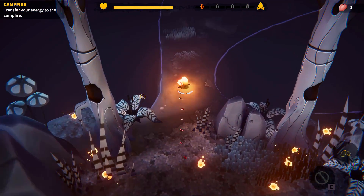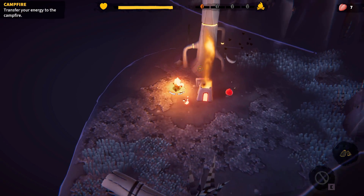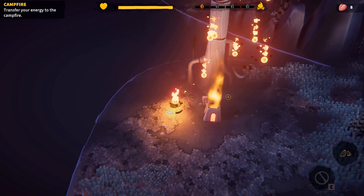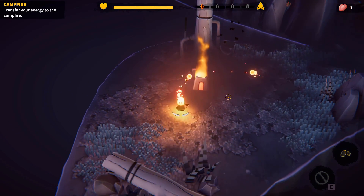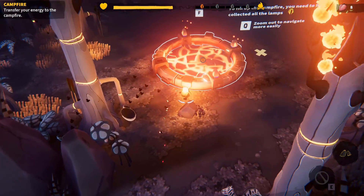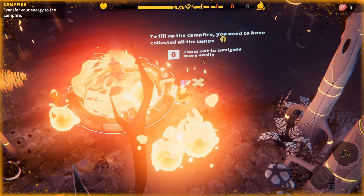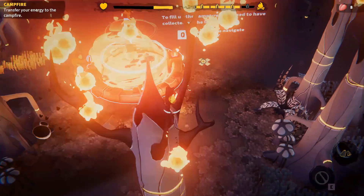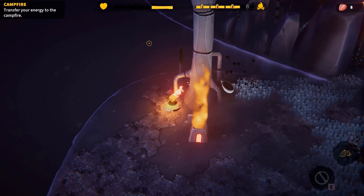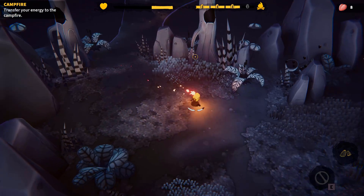It seems we can't pick up that energy — that's interesting. Opening the totem into energy gives us eight of whatever you want to call them — hearts, tongues. We can pick up some new energy now. It seems like we've got a maximum bar, so let's go fill up the campfire. To fill it up, you need to have collected all the lamps. We can transfer some energy over, but we need to leave some health alive.